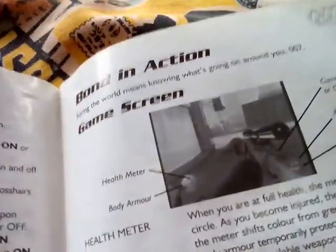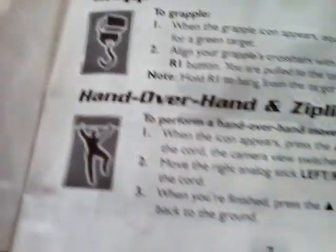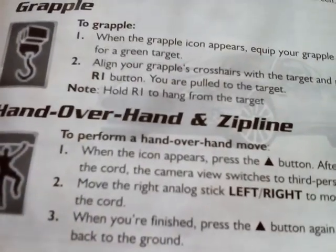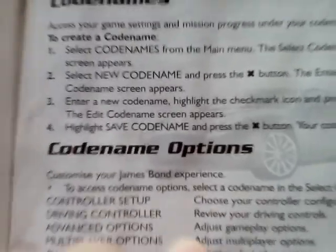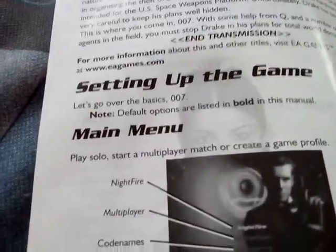Congratulations on a gold medal — that's sick. Bond in action, game screen — this is what the game screen looks like. Grapple, action moves, grapple and then hand over hand, zipline. Setting up a multiplayer game, codenames and codename options, and then there's introduction, setting up the game main menu — that's what the main menu looks like.